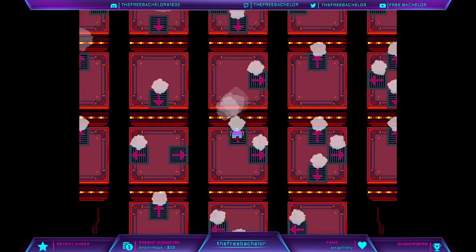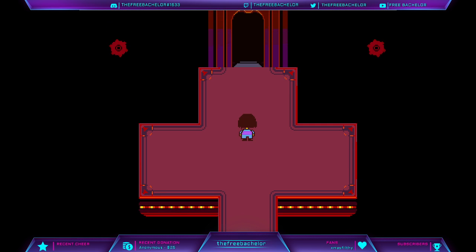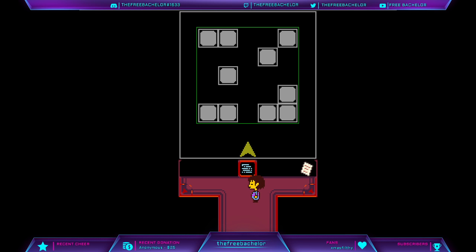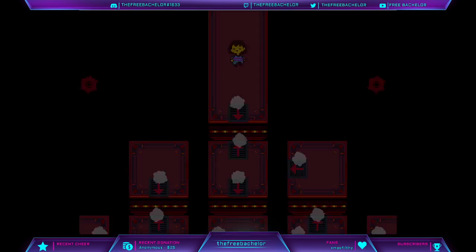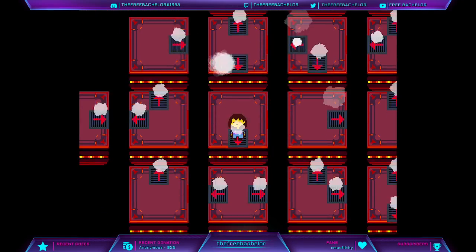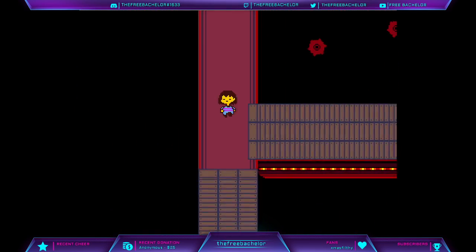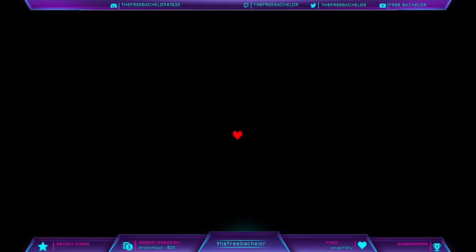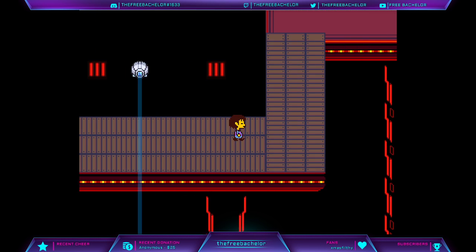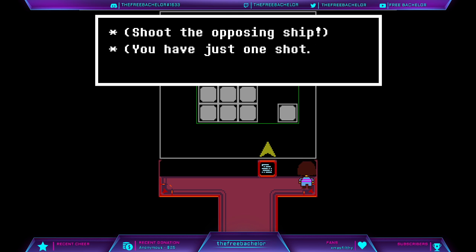Yeah, it's definitely a different game when everybody's evacuating. Shoot the opposing ship — you have just one shot. Nope. All right, so let's see... Can I go to the other area at least? They should have made me fight... I think his name is Flame Swordsman. Shoot the opposing ship — you have just one shot.